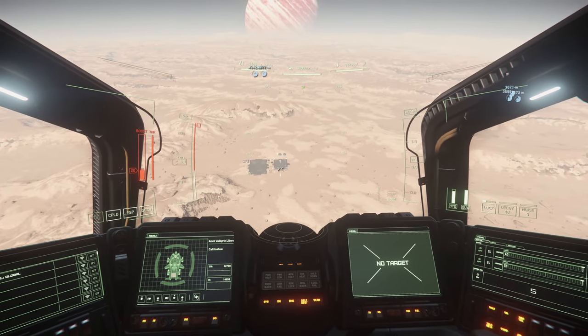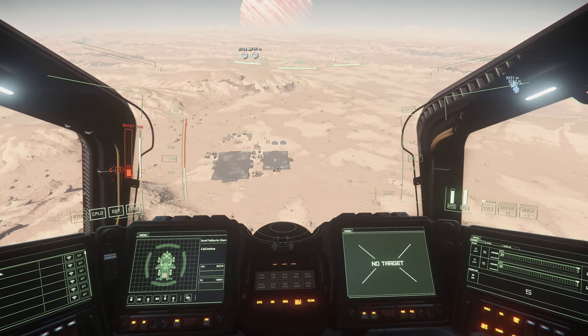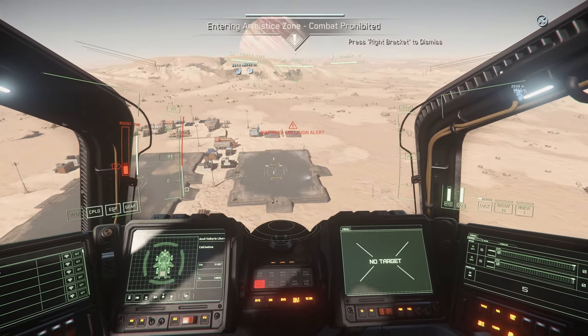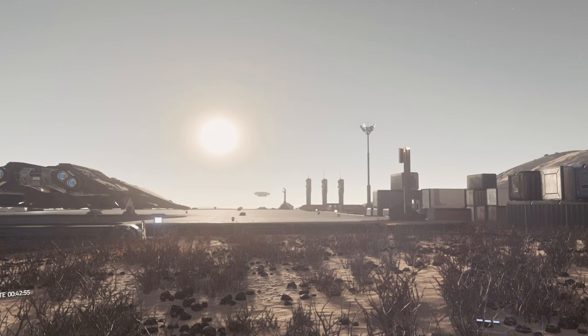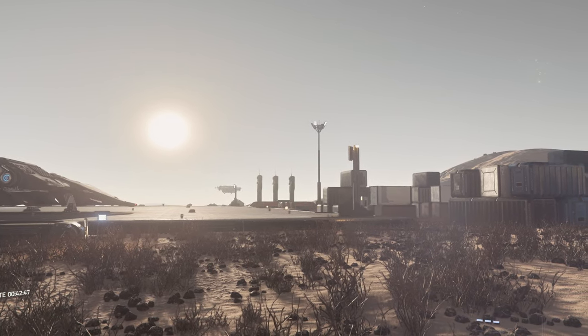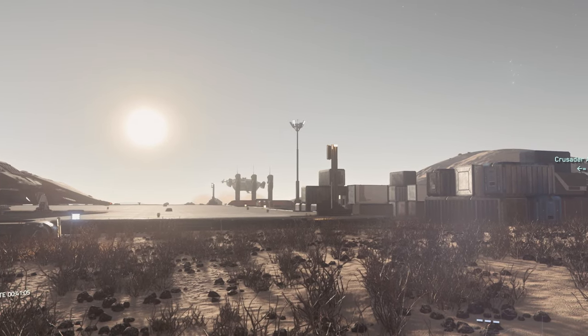Flying up high so you can spot your landing zone sure makes it easy, but it also makes it easy for the enemy to spot you. Flying low reduces the distance you can be seen from and uses terrain in your favor. Even flying low, you're still a target, so getting into the landing zone quickly and precisely is key for survival.